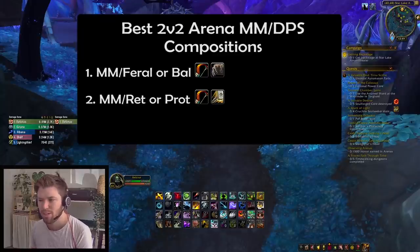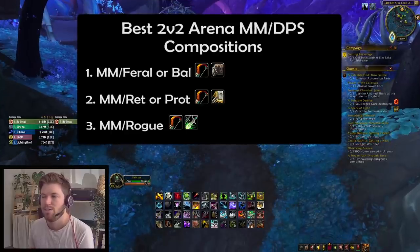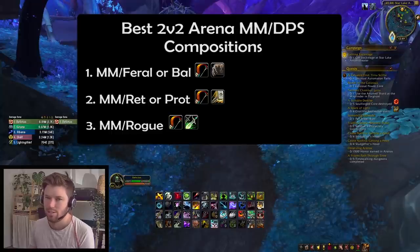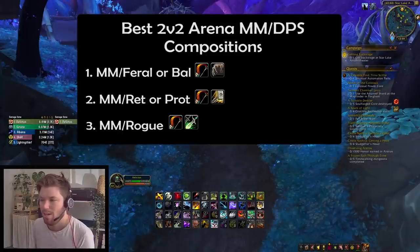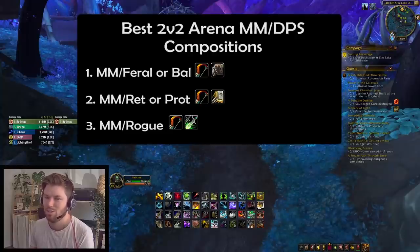Next would be a Rogue — Thug Cleave is very strong right now. MM Hunter doesn't have a stun so you won't DR with any of the Rogue's stuns, giving them free reign. Also, nothing DRs with Blind, so you can chain Freezing Trap into Blind — that's already 14-15 seconds — then add a Kidney Shot on top for another 6 seconds. Heaps of kill opportunities. The downside is you're very squishy — if you or your Rogue gets caught in a stun, you can drop really quickly.